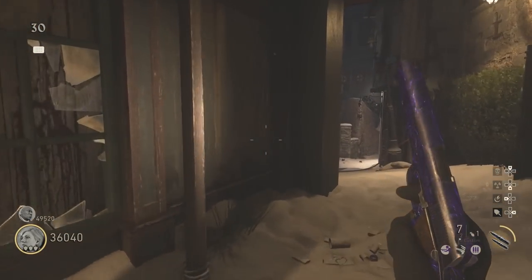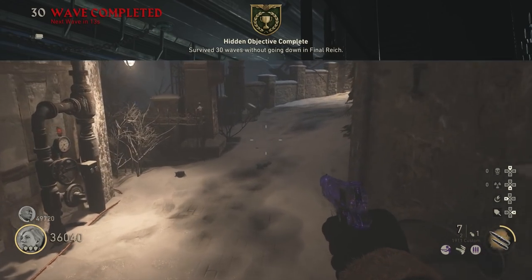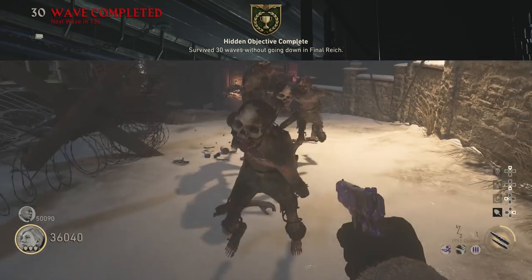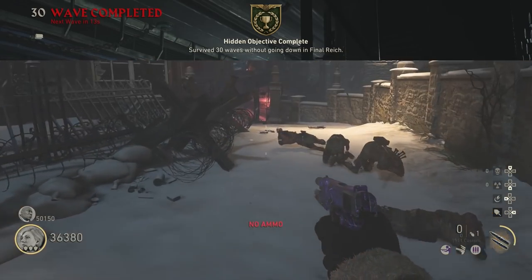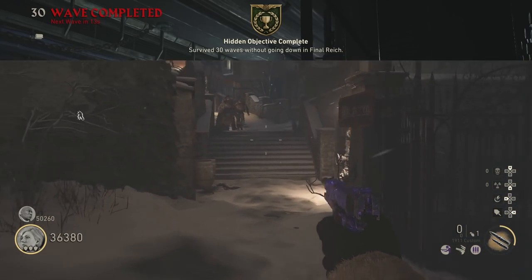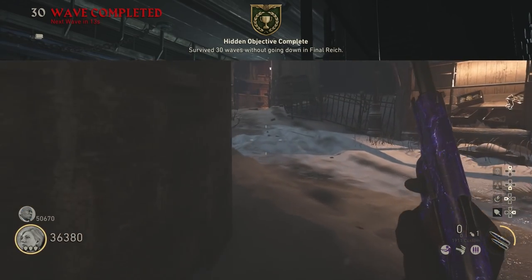When the game first came out, within a day I started to see some of these hidden objectives uncovered in the community. The first one I had seen was survive to wave 30 without getting downed. I had actually unlocked this one myself and went in to see what the reward was, but it didn't tell me anything. I was looking for maybe some extra raven tokens or a special supply drop, but there was nothing. So we were really lost at that point.